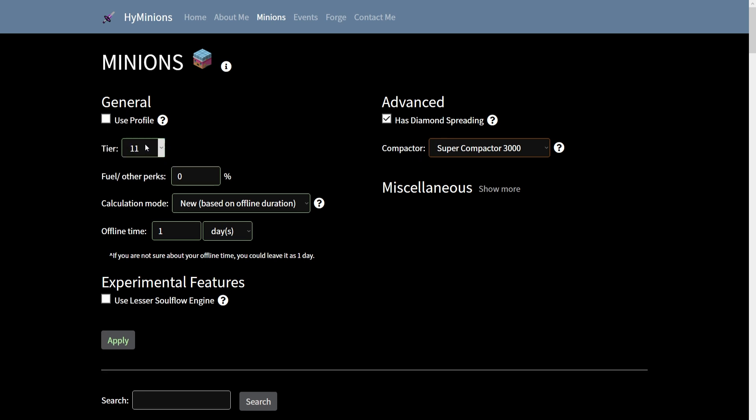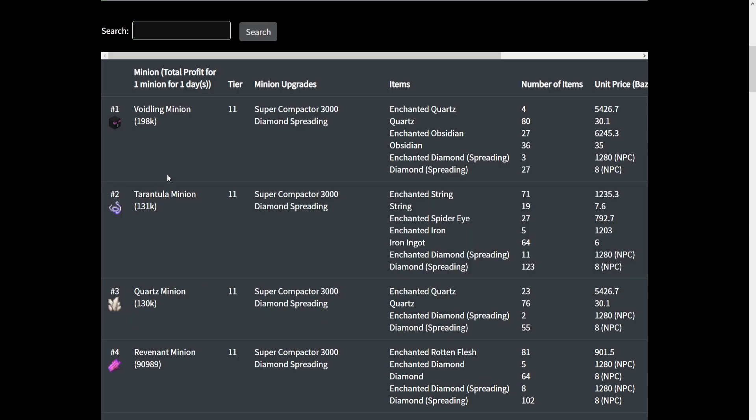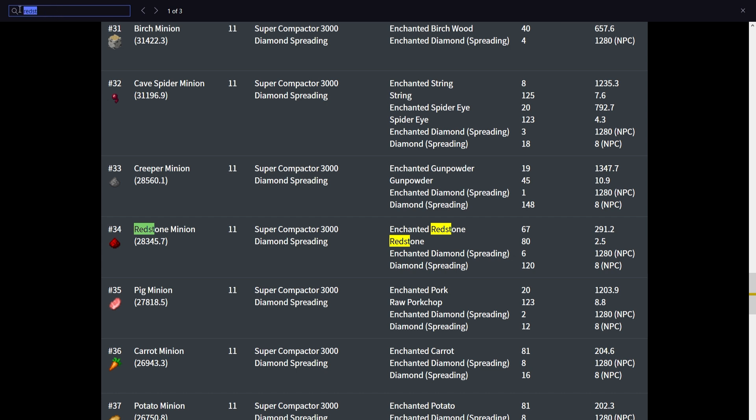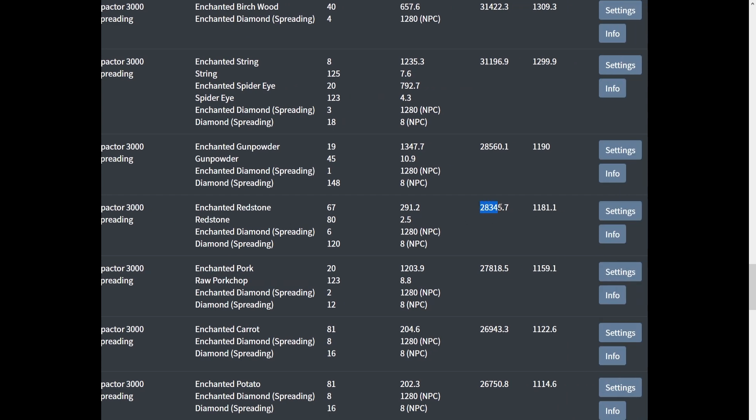You don't want to use your Minecraft name — set tier 11, or whatever tier your minion is, 0% fuel for now, calculation set to 'new based on offline,' one day offline. You can pick whether it has dining room, spreading, or the super compactor. I would keep all of this the same, and if you're using the lesser soul flow engine, just check that as well, then press apply. Then just pick your minion from the list — I'd do Ctrl+F to search, and I'll find redstone minions. Number 34 — most profitable minion I could be using right now. All I need to do is copy this value.